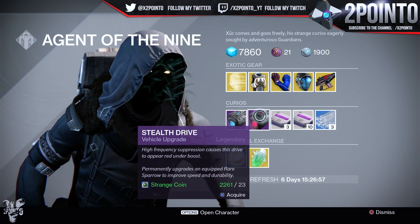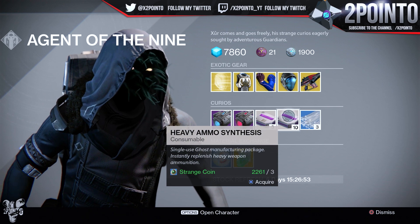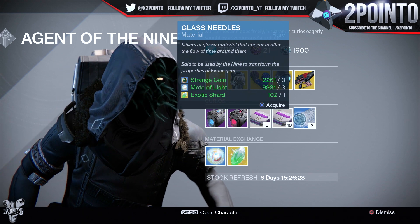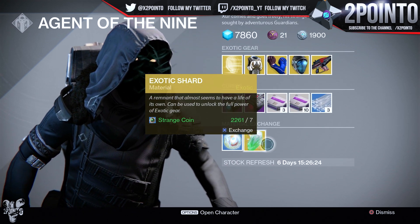Plasma Drive as well as Stealth Drive are your vehicle upgrades for this week. We've also got 3 heavy ammo synthesis for 1 strange coin, 10 heavy ammo synthesis for 3 strange coins, 3 glass needles for 3 strange coins, 3 motes of light and 1 exotic shard, and an exotic shard purchasable from Xur for 7 strange coins.